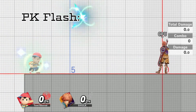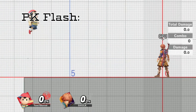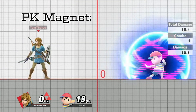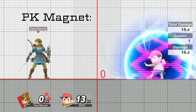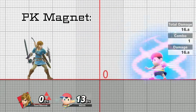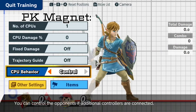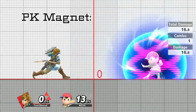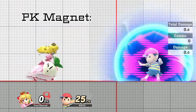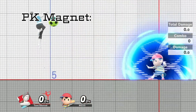PK Flash: if you get hit by this move, there is no hope for you. Just unplug the controller. PK Magnet is the number one deterrent for people wanting to use their projectiles against Ness. After all, no one wants to actually heal this rotten brat. But never fear, because this move actually doesn't work against physical projectiles, such as Link's arrows and boomerang, Rosalina's Luma, K. Rool's crown and cannonball, Peach's turnips, Yoshi's eggs, Zelda's phantom, and so much more.